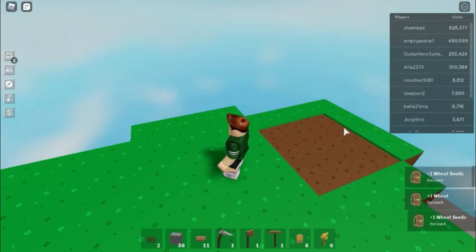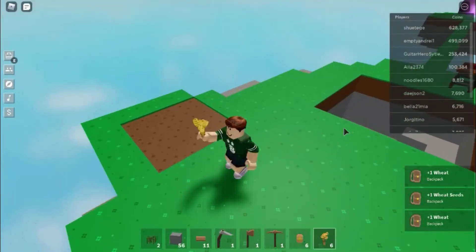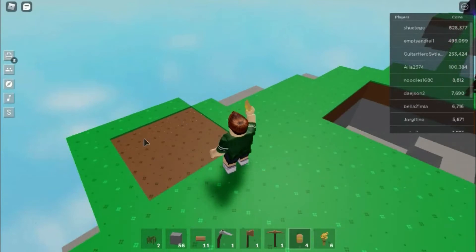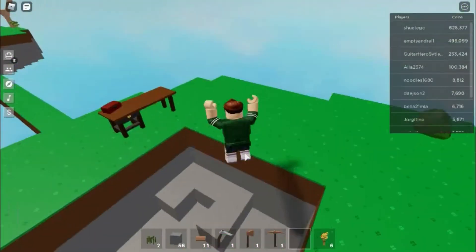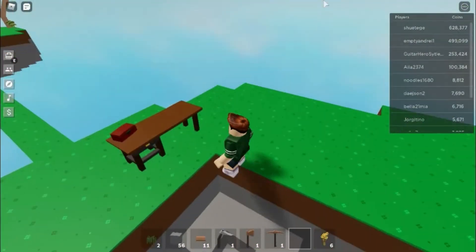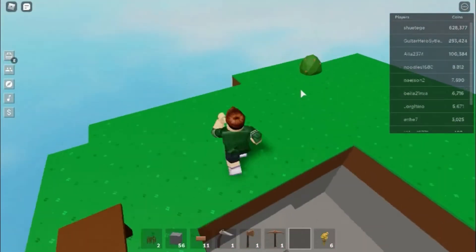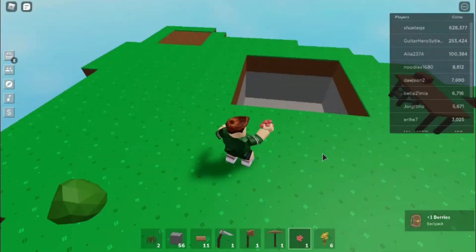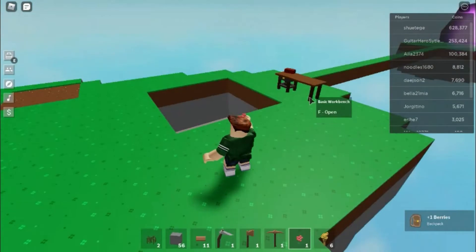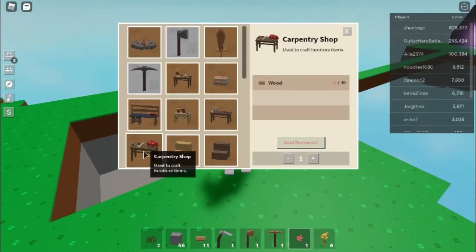My goal today is to get 50 wood. We're gonna get our 50 wood. I'm gonna harvest these berries — can you eat the berries? Yeah, because as you can see, the basic stuff, I can build these.